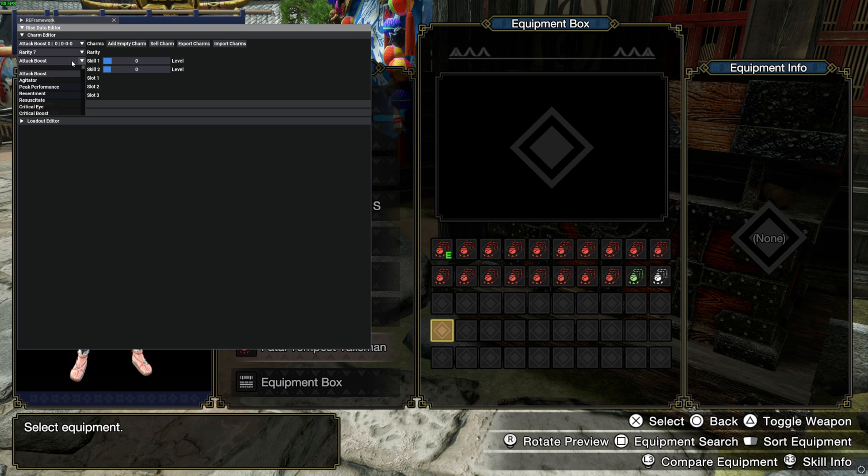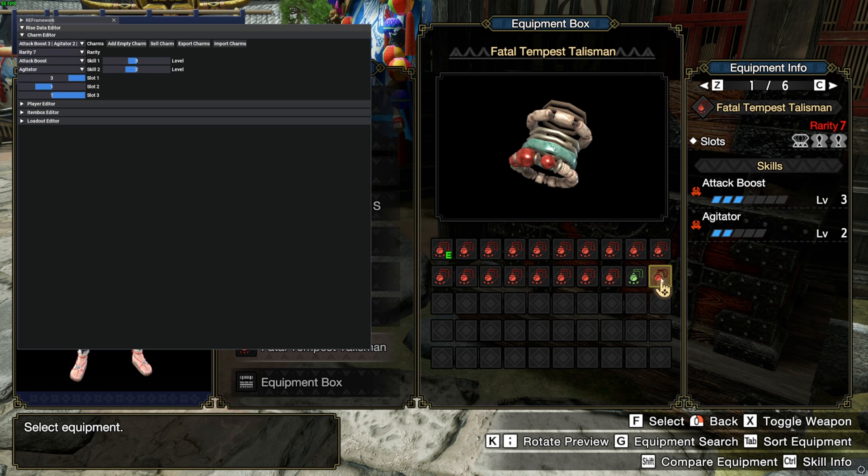Let's say we want an Attack Boost level 3 charm — you just click 3 here, which is the max possible value for Attack Boost in the first skill slot, and for the second slot we'll use Agitator. Agitator's max value is 2 in the second place. The decoration slots can always be 3-1-1 for A and A or S and S tier combinations — again, check the sheet to see what's possible. Once you're back in the game it's already edited. Simple to use.